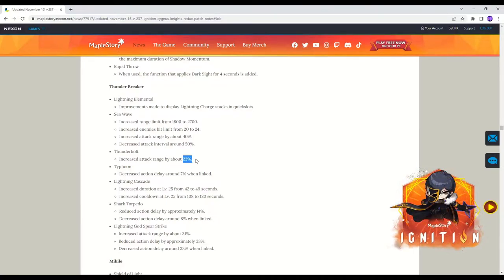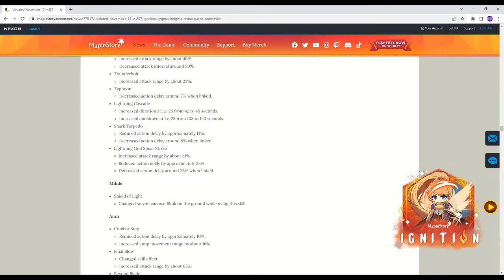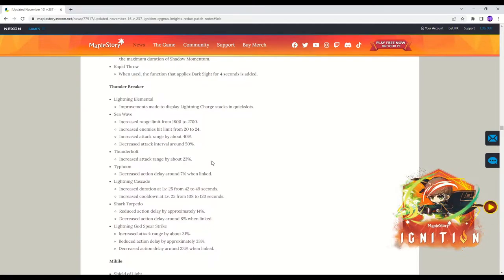Thunderbolts: the attack range was increased by 23% — this was horizontal, not vertical, so you'll just reach farther. Typhoon action delay was decreased by 7%, so it will combo with your other abilities a lot quicker. Lightning Cascade: the duration was increased by 7 seconds — that's huge, that's our final damage buff. The only downfall is the cooldown was increased by 12 seconds, which really isn't that big of a deal. Shark Torpedo enables you to combo it 40% quicker. And Lightning God Spear Strike: the attack range was increased by 31%, which is really nice because it sucks missing this. The action delay was also changed as well. So those are the exact changes that happened to TB.